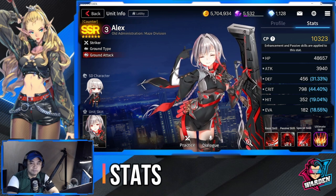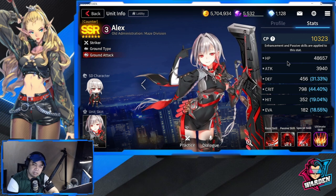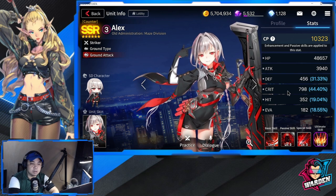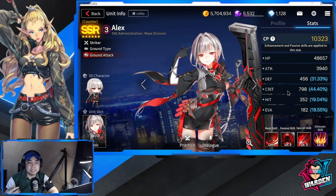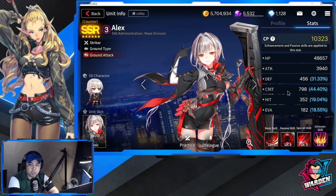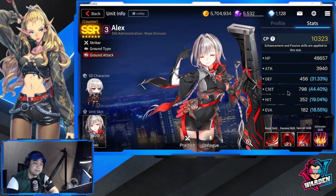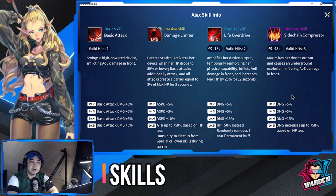Let's go to her stats. For her strengths, she has HP at 48,657 and crit at 798, which are her strengths. Her weaknesses would be her attack — it's below average, but this can be augmented through your gears. Her evasion is low, hit rate is low, and defense is also below average.